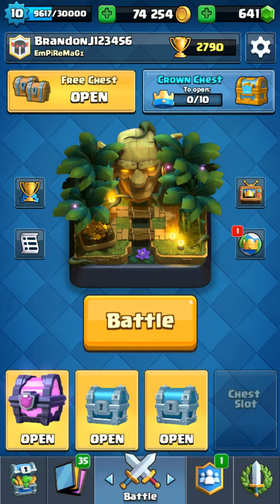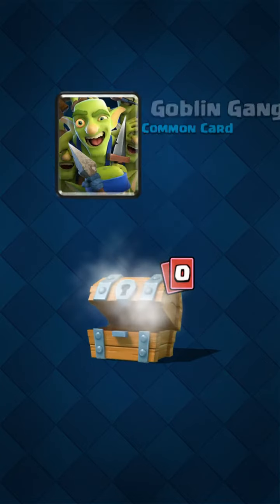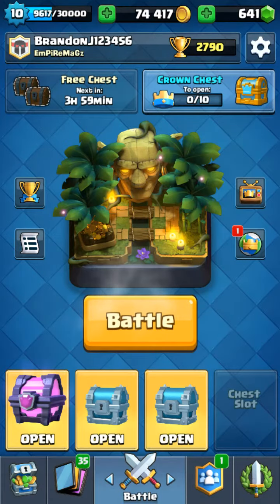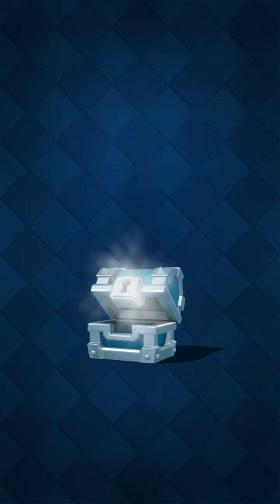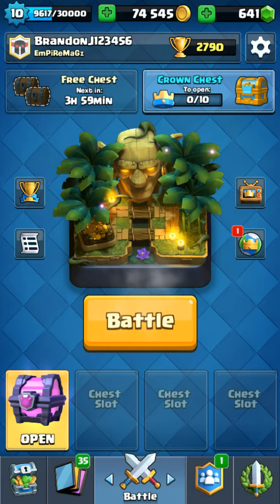Let me go ahead and open these free chests — I normally don't get anything for this, but if I do get something it's like a bunch of stuff I already have. And of course, a bunch of stuff I already had. I never get anything from these silver chests. That little purple guy at the bottom left is the one we're going to be opening.